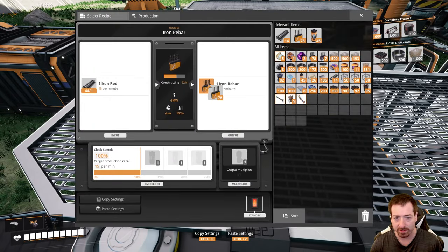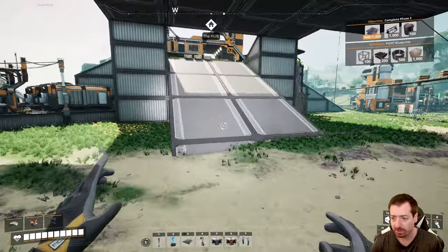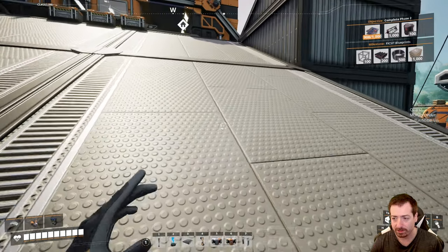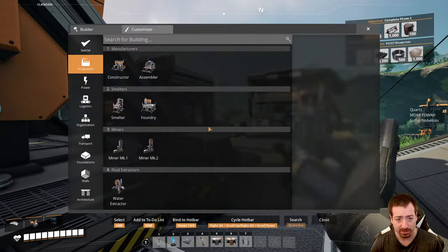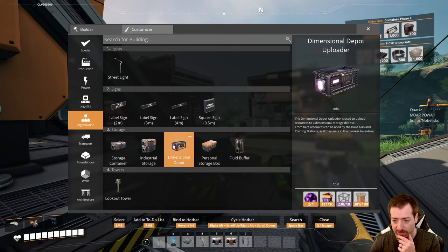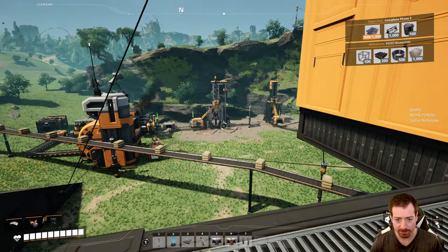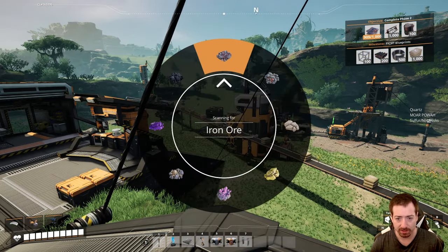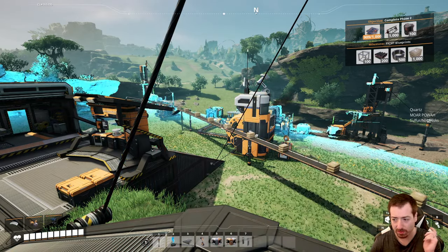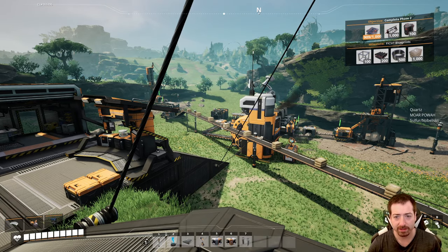Let me put the iron rebar in there. So in this episode, we're going to work on more power. I'd like to get sulfur. Do I have the resources right now for a dimensional depot? I do. What we're going to do is go get sulfur into a dimensional depot, and then I can start doing the nobleisks to explode rocks when I need to, which will be nice.